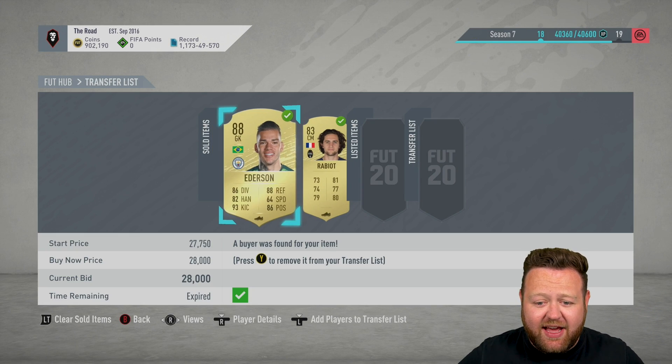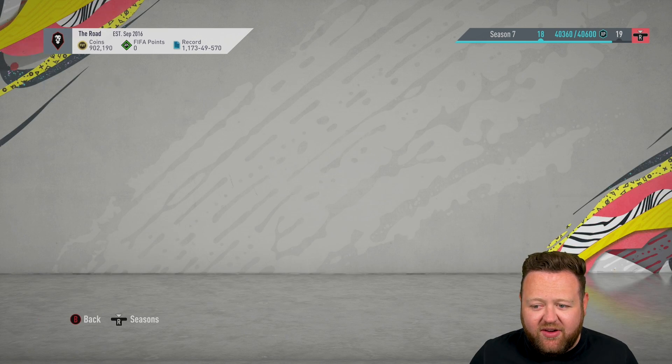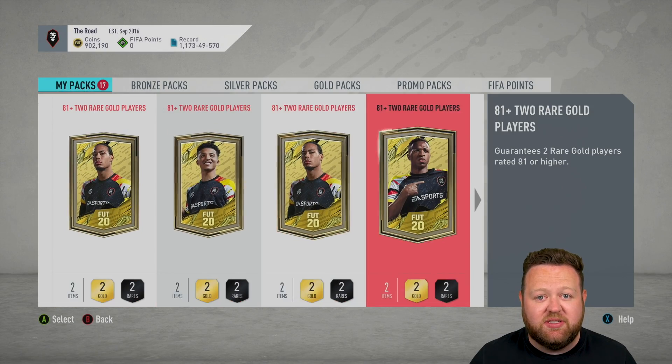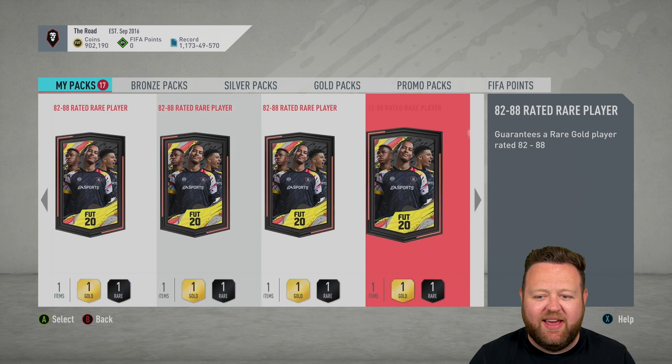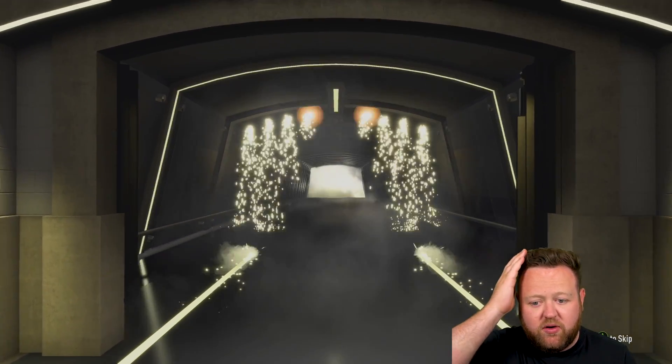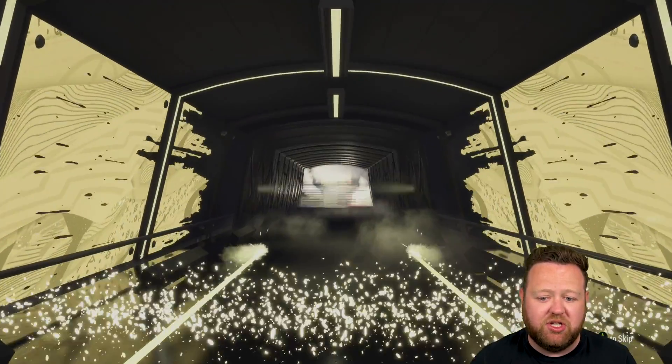We're sitting at over 900,000 coins. 'It's over 9,000' is the quote, but we're over 900,000 - even better. So as you can see there, I think I actually got 10 of the 82 to 88s and then I could only get 7 of the 81 plus doubles. But I could probably make a few more of them now after getting some rubbish in some of these packs.